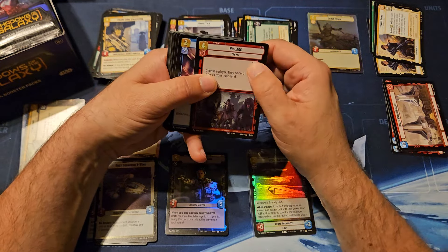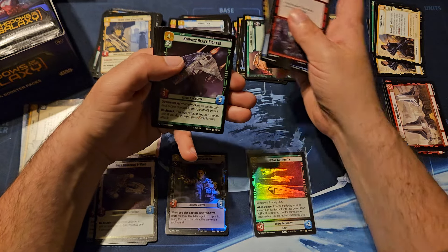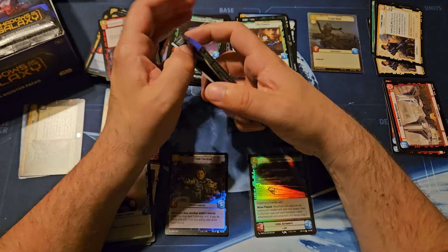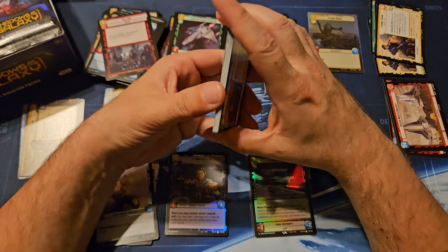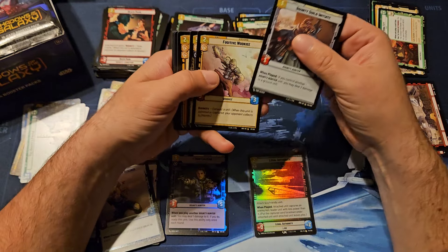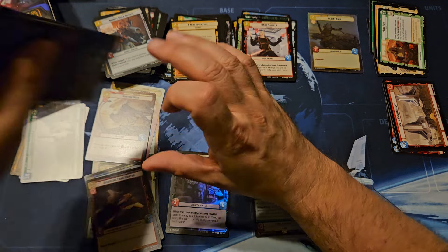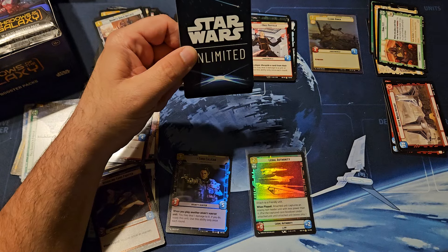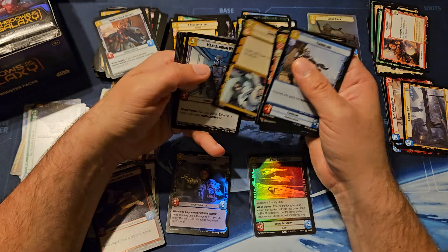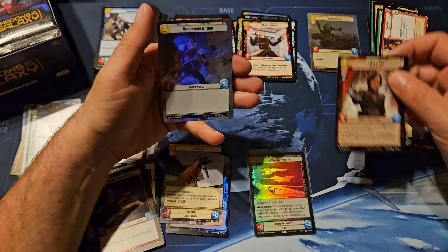There's a Jawa. A Pillage with some print dots on it. There is Maz. I'm cool with Maz, he might be showing up here shortly. Hunting Nexu. There's the Migs - Migs was after Maz. So we've got our nine commons. There's a Jetpack and Kylo with an Underworld Thug behind Kylo.